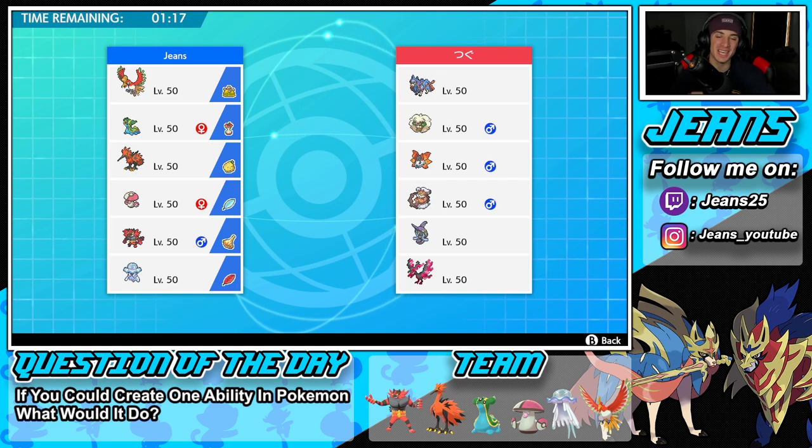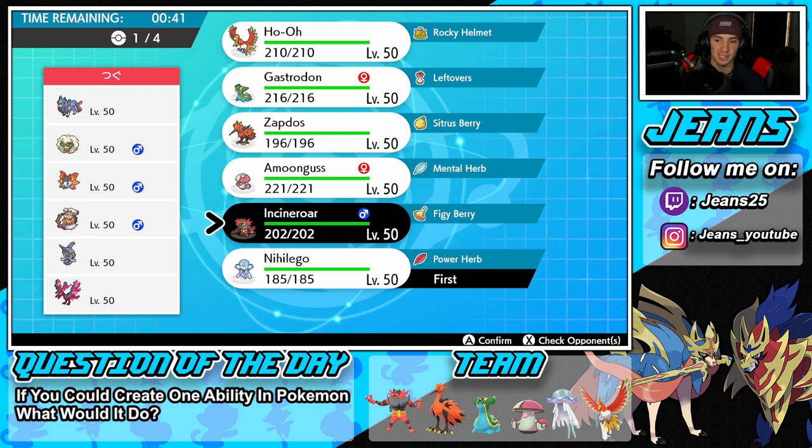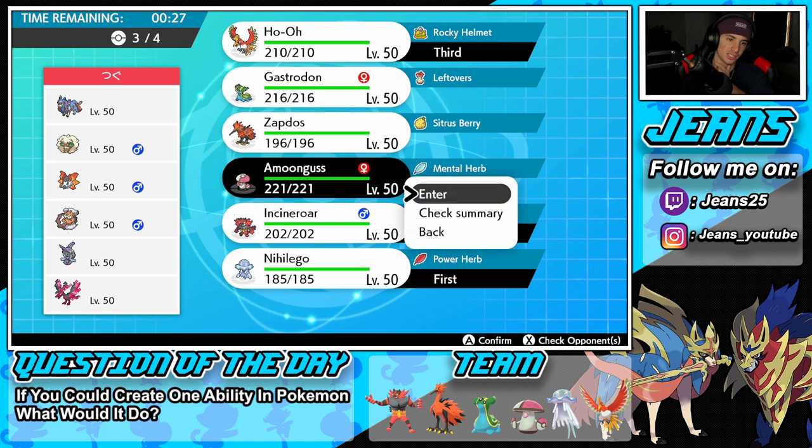Looking to go back-to-back here against another Zacian team, but this one's a little different. He has Whimsicott alongside Volcarona, Landorus, Tapu Fini, and Galarian Moltres. He has Tailwind so we might let that set up. He doesn't have any Intimidate, which is a problem for Galarian Zapdos. Nihilego could be a solid lead against a lot of these Pokemon. I'm thinking Nihilego lead with Incineroar and Ho-Oh in the back.